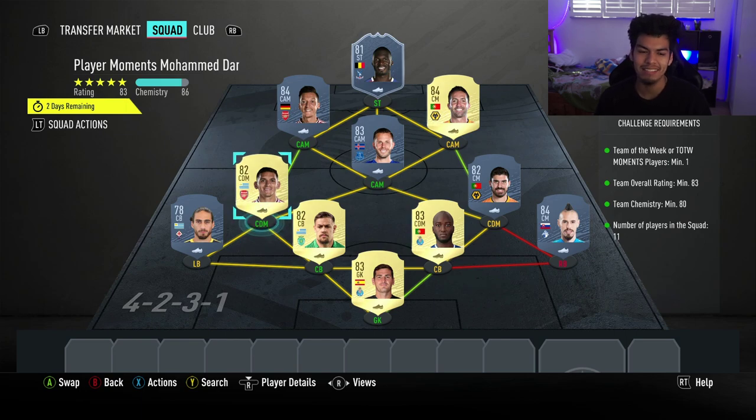Minus the five loyalty points I have in this team, it's going to be 81 chemistry and 83 rating, which means you don't need any position modifiers or loyalty for the squad, and you'll be able to complete it regardless, just by buying every single player off of the transfer market.